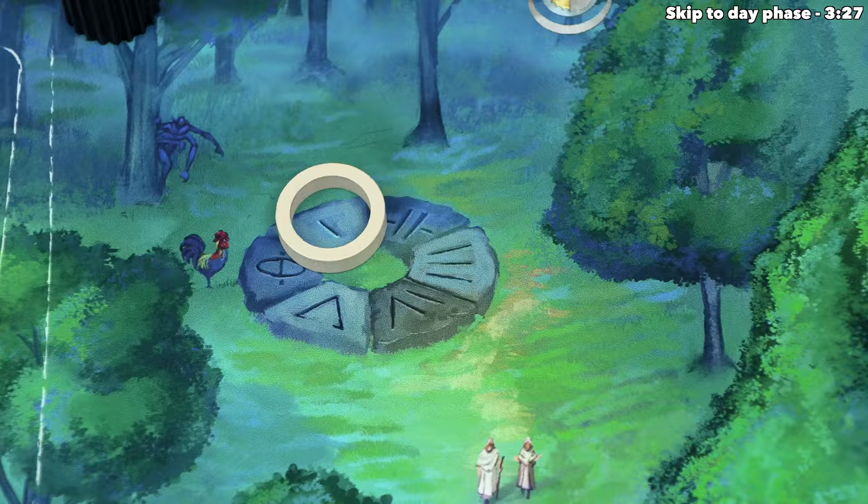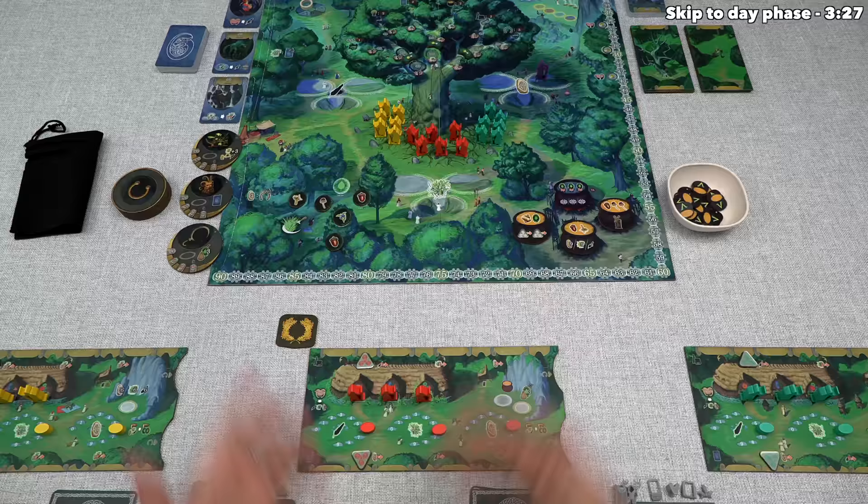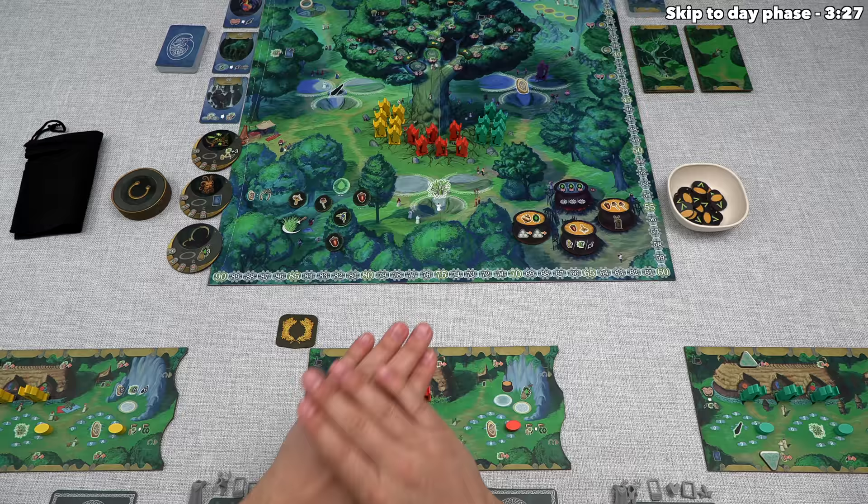Let's focus in the top left corner of the board, because as you can see this is a round tracker. This shows that there will be five rounds to the game before we go into final scoring, and we are now starting the first round. Each round is split into three phases: the first is dawn, the second is day, and the third is dusk. For the first round of the game, we actually skip the dawn phase entirely, so I'll talk more about that when we get into the second round, and now we can move into the day phase.